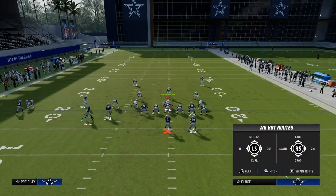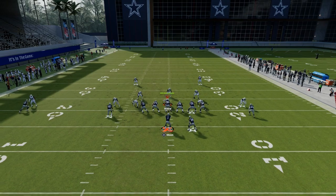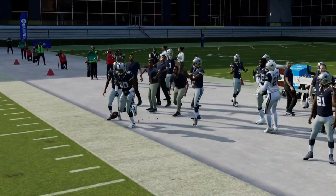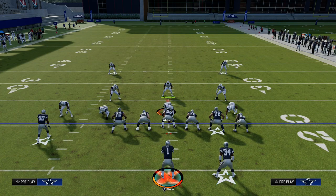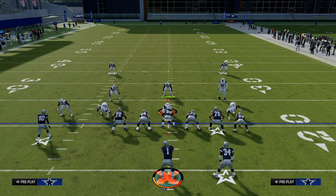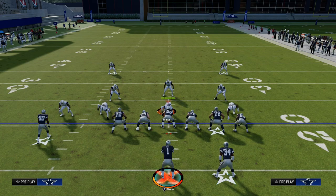I'll show you one more variation — PA Counter Go, where we utilize a crossing route instead of a post route. This gets a little more depth against zone but still gives you a great chance to beat man coverage across the middle of the field. This is the Shallow Cross concept — I think it's one of the best concepts in Madden, and you can apply it to any formation. If you want my entire Trips Tight End offensive e-book or any of my e-books, join the Patreon for only $10. You get access to every e-book, every update, and we've been dropping a ton of updates this week. Head down to the description and click the link below.